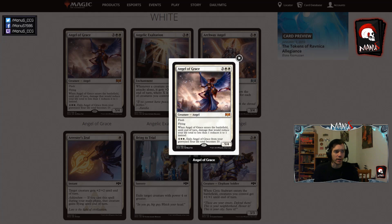First off we have Angel of Grace. Angel of Grace, to no one's surprise, is a limited bomb. In limited, a 5-cost 5/4 flyer that also has flash is amazing. The ability to basically punish your opponent for alpha striking for lethal — just playing this, making the alpha strike not kill you and then most likely killing them on the backswing — is huge. Also having the ability to just exile it to go back up to 10 health afterwards if it died somehow to removal gives the card a lot of impact in various ways and it's just really, really powerful.